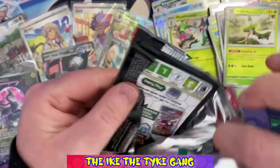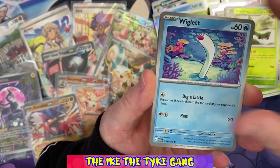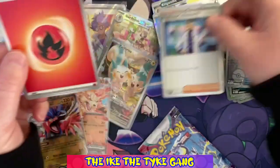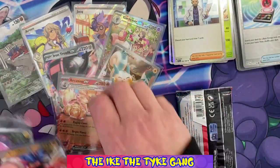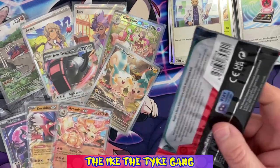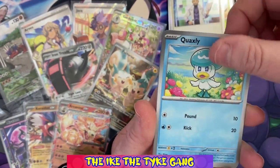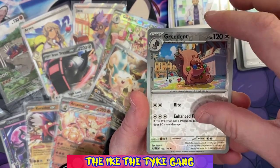Two packs left - can we get anything else? Pack eight: Maschiff, Ponyta, Wigglett, Toedscool, Sandaconda, Katy, Staraptor - a reverse Maschiff, a reverse Energy Search, and a holo Professor's Research. So we have one pack left. That first ETB seems way way luckier than this one - we got two packs with double hits in the red box, and in this one we've only had two hits, both EX cards. Two hits is still really good but that first one was just super lucky for us.